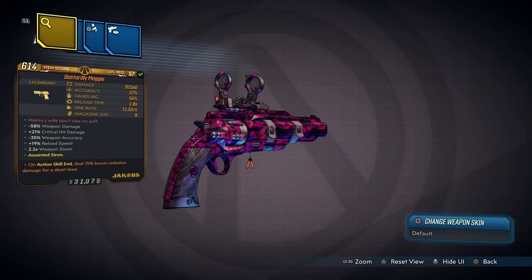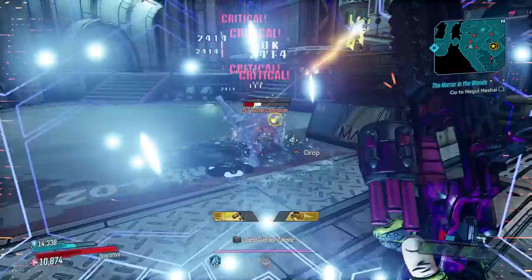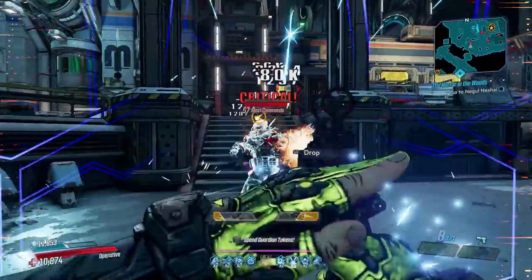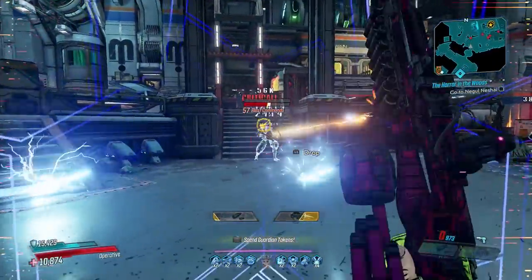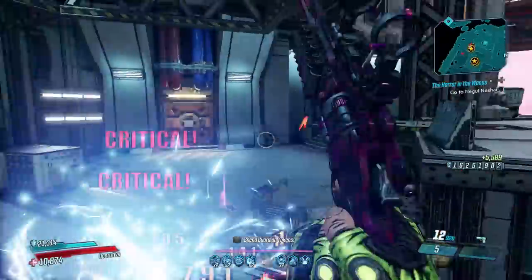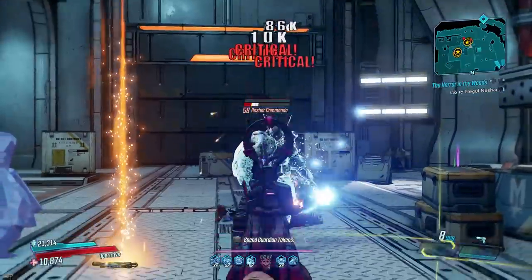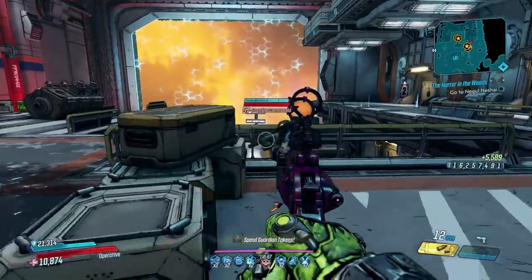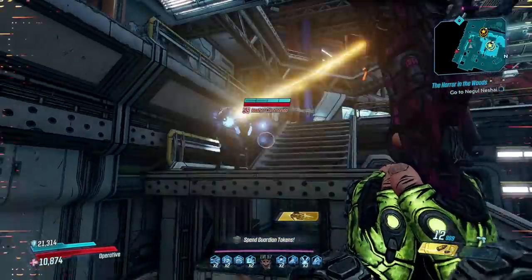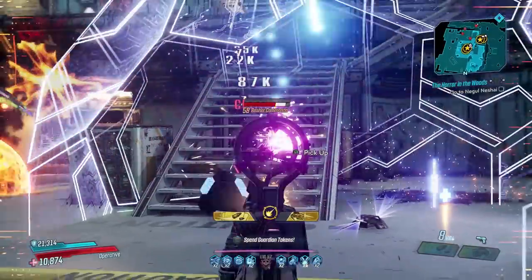Another weapon you should have at level 57 is the Maggy, which has an increased chance to drop from Tremendous Rex, the final boss of the Cistern of Slaughter. The Maggy is a shotgun pistol similar to the Purple Mash's but with a considerably bigger mag size and an extra pellet — a shotgun pistol with the power of a shotgun and the mobility of a pistol. That's a lethal combination. It's also manufactured by Jakobs, which means a boost to critical damage and the ricochet effect. Because of its multiple pellets it's great at proccing kill skills if you're a Seeing Dead Zane or a Bounty Hunter Fl4k, and it can easily hold its own in any combat situation.